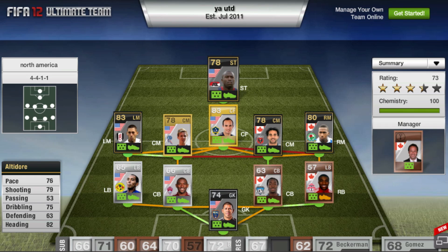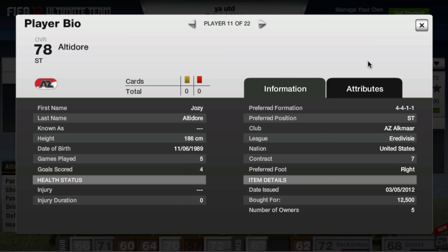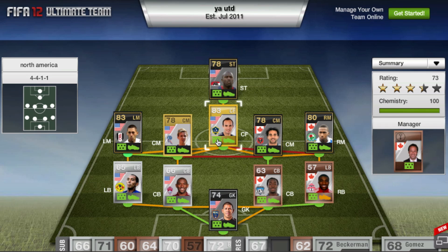Starting up at striker, we have inform Altidore — 76 pace, 79 shooting, three star skills, and 82 heading. He is quite a beast, very strong with good shot power. He just looks like a complete tank up front. He costs 12,500 coins for that inform.